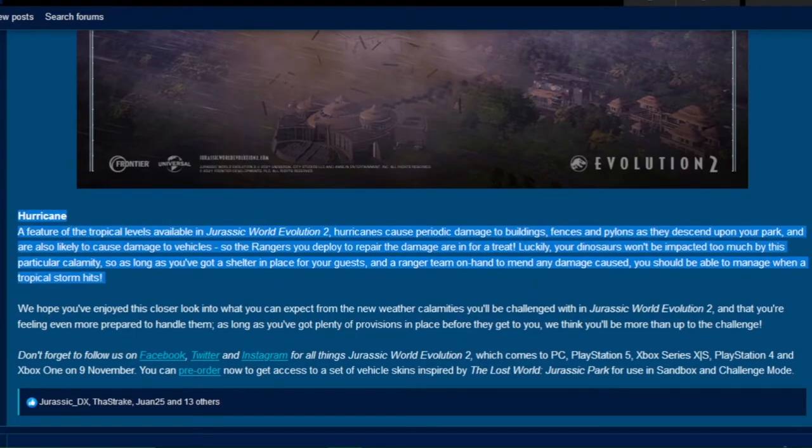Hurricane — a feature of the tropical biome available in Jurassic World Evolution 2. Hurricanes cause periodic damage to buildings, fences, and pylons as they descend upon your park, and are also likely to cause damage to vehicles. So the rangers you deploy to repair the damage are in for a tough time. Luckily, your dinosaurs won't be impacted too much by this particular calamity. So as long as you've got a shelter in place for your guests and a ranger team on hand to manage any damage caused, you should be able to handle when a tropical storm hits.